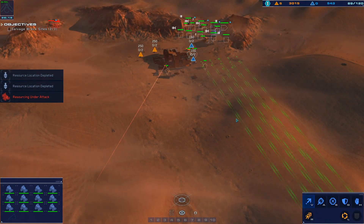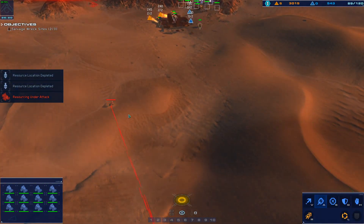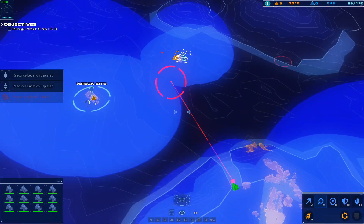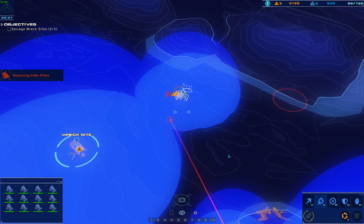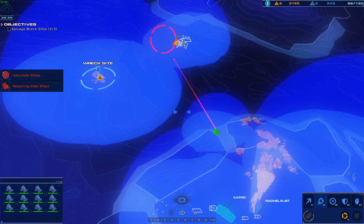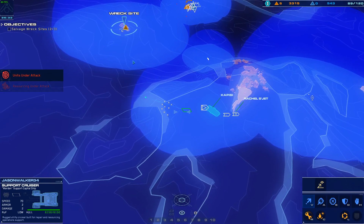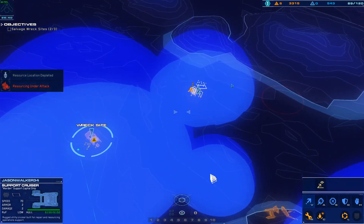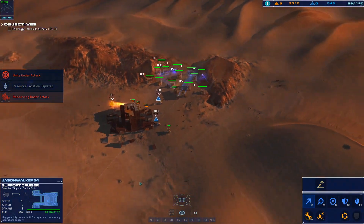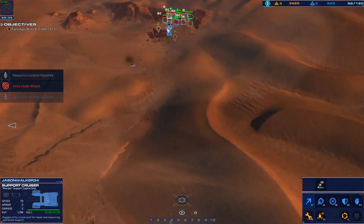Everything collected — CU site exhausted. Let's go. Got eyes on hostile — punch it, we got to go. Salvager has been engaged. Hostile strike craft down. Hostile range craft destroyed. CU field expanded.